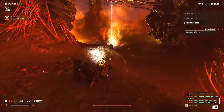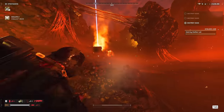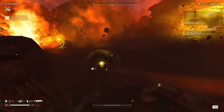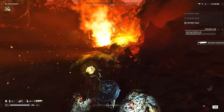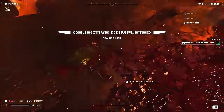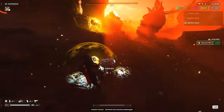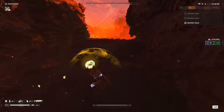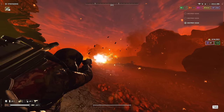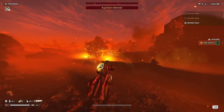I'm totally going to act like I threw that resupply right there on purpose — I actually didn't. But yes, you can use a resupply to close off bug holes and stalker lairs. I'm not going to lie, I didn't throw there on purpose, it just kind of landed there. And wrapping up that stalker so he doesn't sneak in and get a quick kill on me.